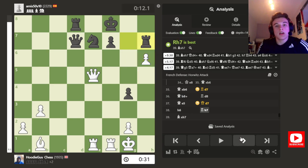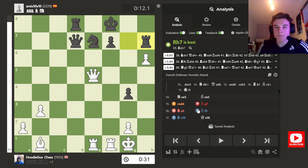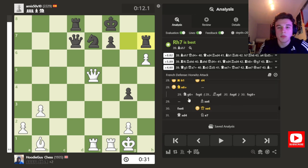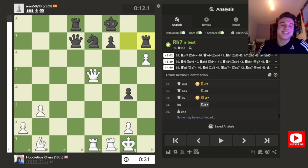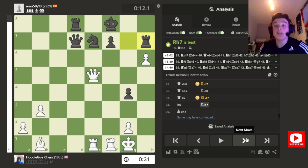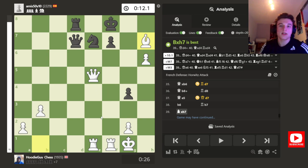I go H6 attacking the Rook. The Rook goes to H7 to attack the Pawn. But the Bishop — from all the way on the other side of the board, put on B1 about 10 moves ago — it's the classic meme of a Bishop on the other side of the board, the Sniper Bishop coming out of nowhere. Even a 2300-rated player can blunder this. Taking on H7, and my opponent resigns because he's down a Rook and two Pawns and I've got a crushing attack. And that's the game.